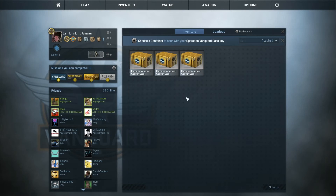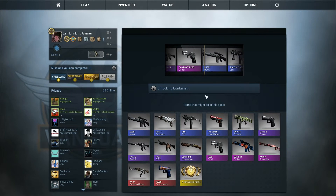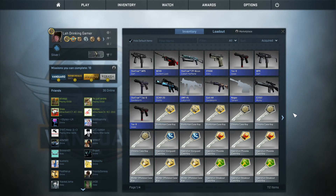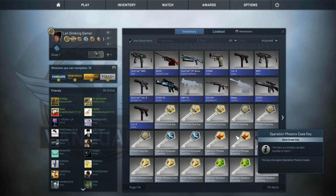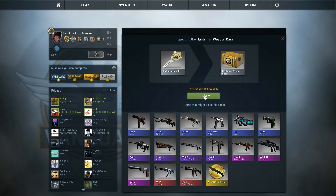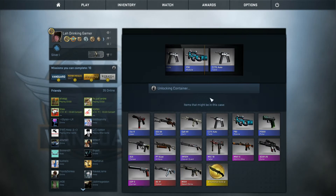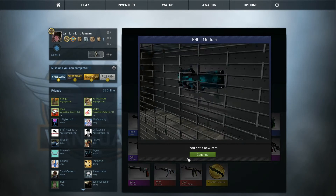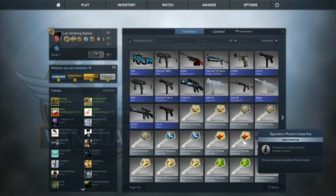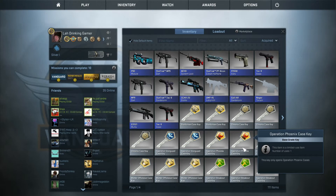We'll do an Operation Vanguard case — three of each case left, down to two now. Come on! That fucking Stat-Track Cartel! We want a Stat-Track MP9 — really? That is bullshit! Huntsman number one — Huntsman knife, come on. I haven't had a fucking single purple — not a single purple! And that's the lowest you can fucking get apart from the blue. We have fucking 14 blues in a row! Laura, are you in the room suddenly? Are you causing this?